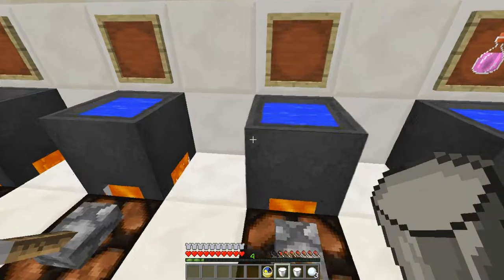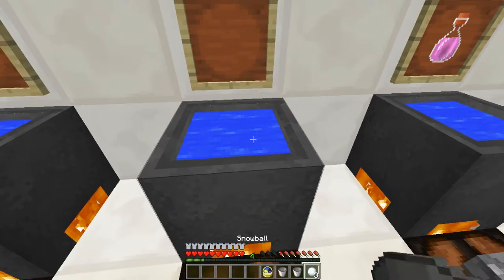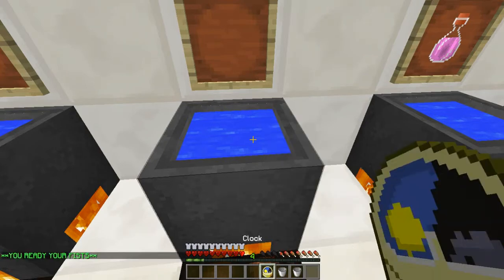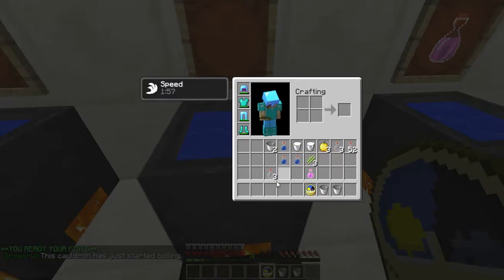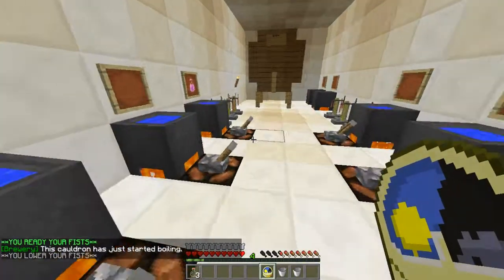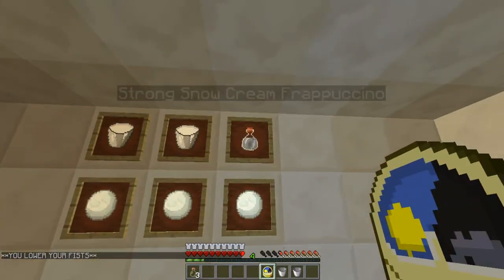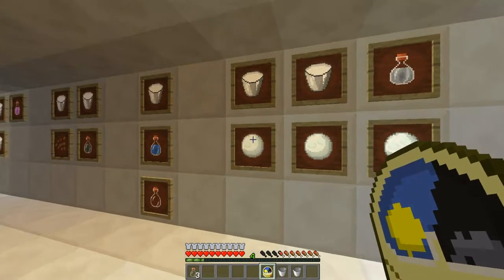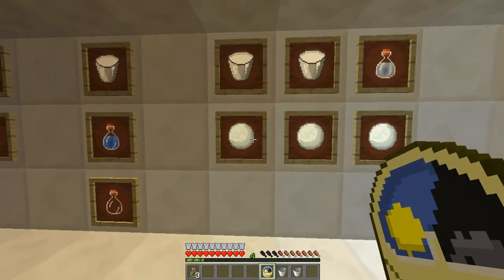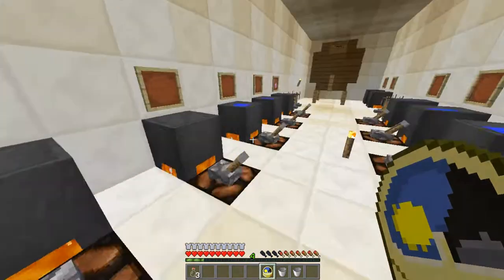Let's move on to our next example — a frappuccino. What we're going to do is put two milk buckets and three snowballs in here and actually let that boil for two minutes as well. What we're making now is the strong snow cream frappuccino. It's very easy and very simple to make. It is the beginner frappuccino for new players to come in and create.